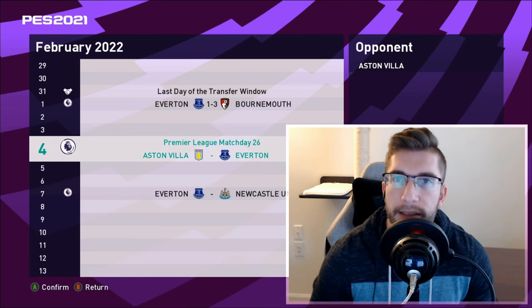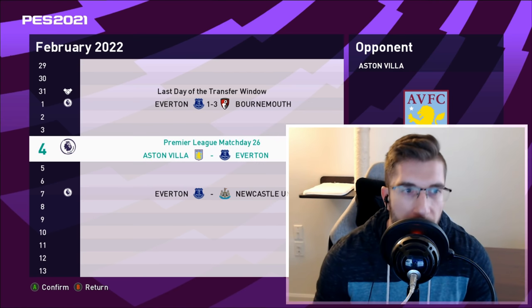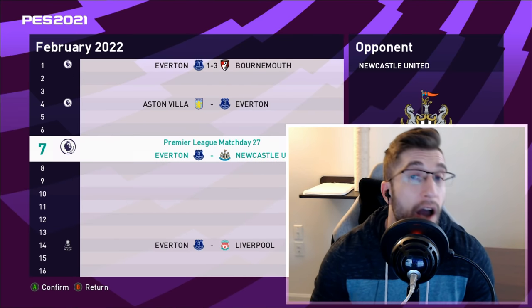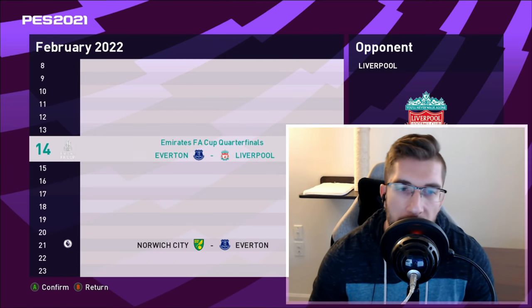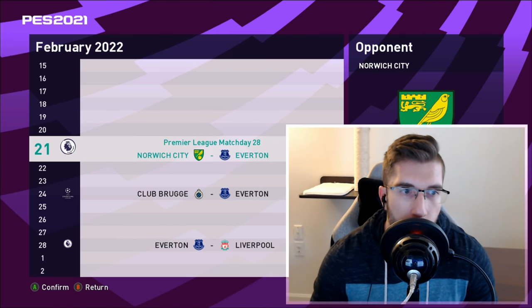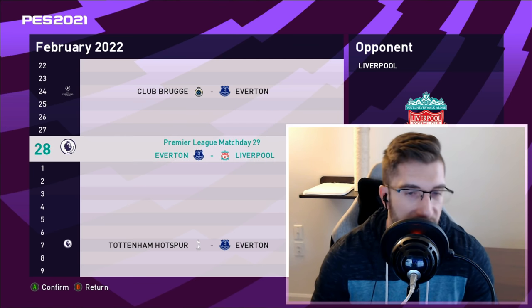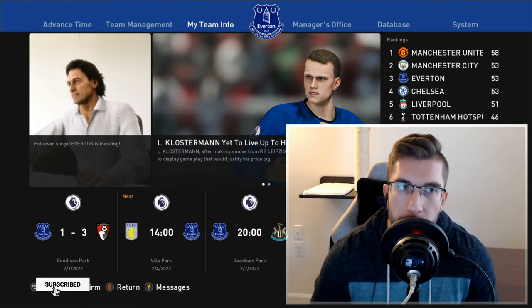For today we're going to get right into the gameplay because all the transfers are done. Two matches back to back - we've got Aston Villa in 14th place, then Newcastle in 17th. After that it gets tasty: Liverpool in the FA Cup, then Norwich, Club Bruges, Liverpool again, and then it gets crazy - Tottenham, Man City, Chelsea all around the corner. This is where we've got to pick up results.